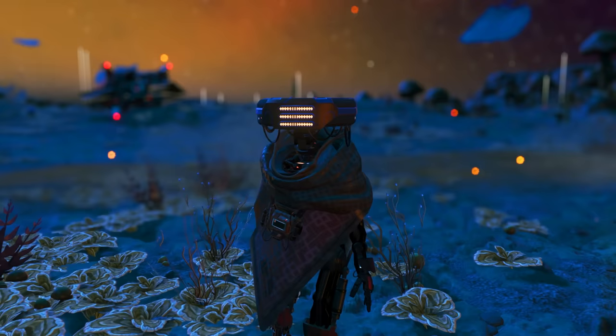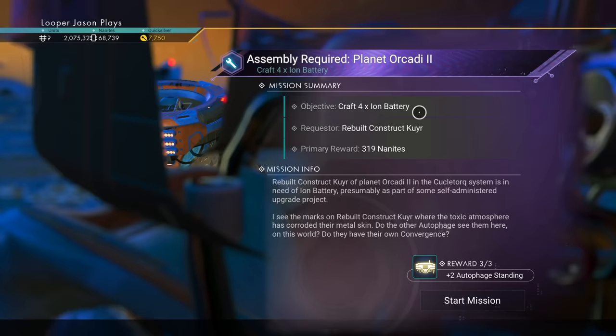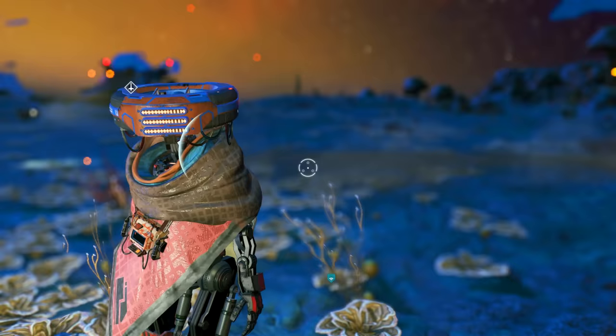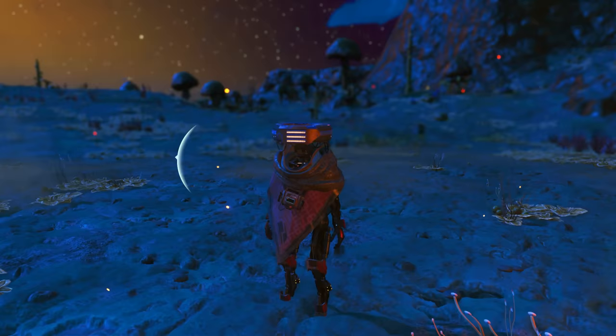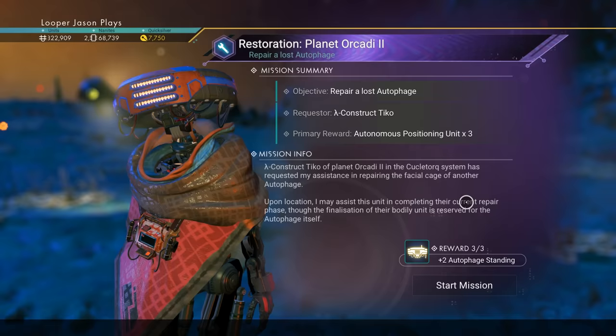You can only get void moats from doing missions for these awesome new autophage robot race. Go to any camp, you can talk to anybody there and offer assistance. They'll say something like, 'I want four ion batteries, and if you give me that I will give you 319 nanites and teach you three words in the autophage language and autophage standing.' They all have different missions to give you.